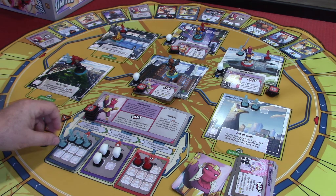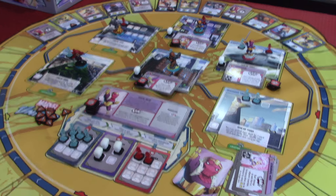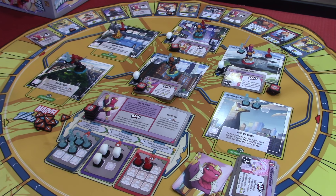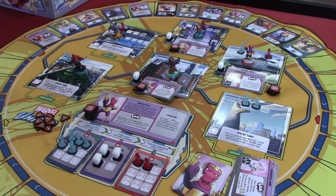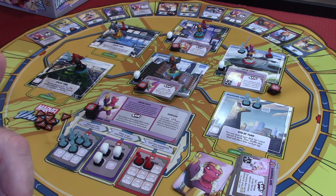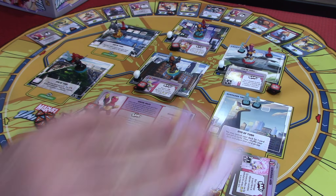That puts our Rescue Civilians card more than halfway done. One of the things you want to try and do is balance it so at least the first two of these get done relatively close together. Unfortunately, we didn't get the healing location — that must be Avengers Mansion. We've got three locations open and none of them allows healing, which is bad. However, that was three actions, so Baron Zemo is going to go next.